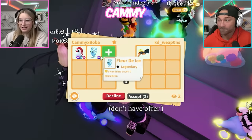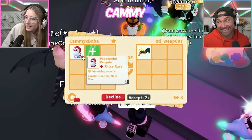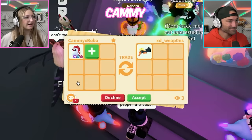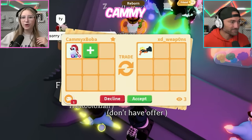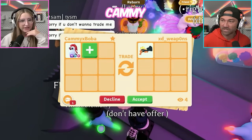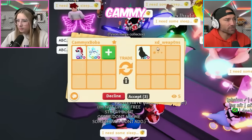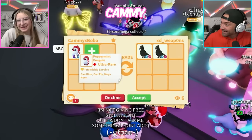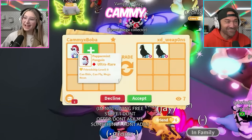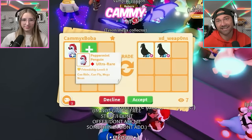Someone said candy cannon for the peppermint penguin - that's basically a shadow dragon with ads, right? Because that's what people trade for candy cannon - that's what you get. I want to trade this person over here - they've got some good pets. Look - two crows for the penguin! Oh man, that is good. It's so hard though - imagine if they were owls, that would make it easier.